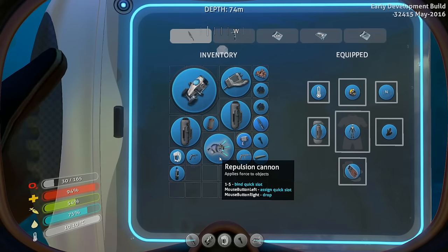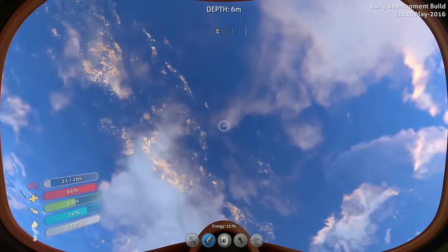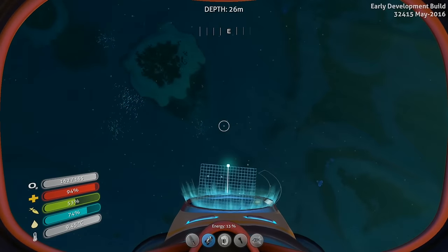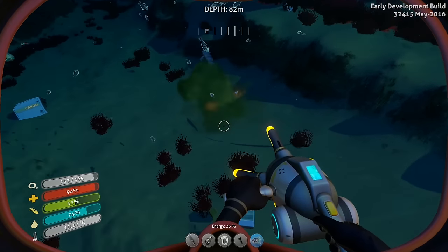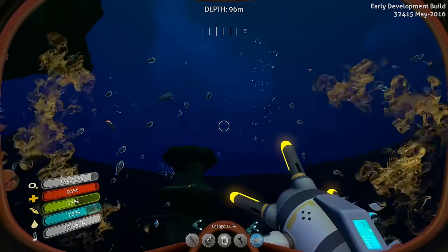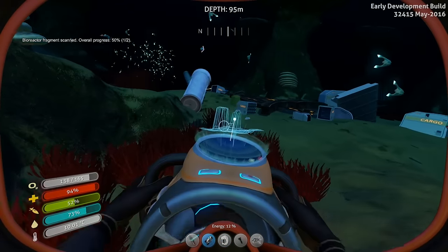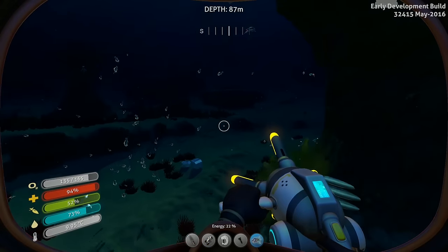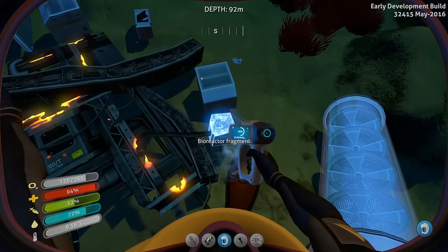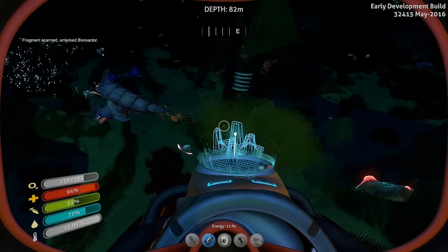I'm gonna have to smack you in the face. Oxygen remaining - I'm dying! Okay. Get some oxygen. About time to smack these dudes in the face because I need that bioreactor fragment. You are gonna have to go somewhere. Get the hell away. Whoa dude - he looks like he's bleeding. Scan it! One out of two. Is there another one over here? He doesn't see me - it's gonna be real quick. Got it! Sweet, out of here. Looking for silver.